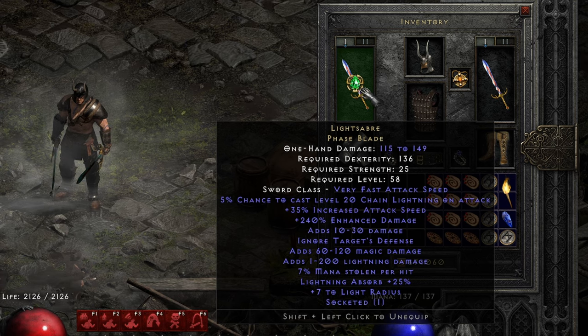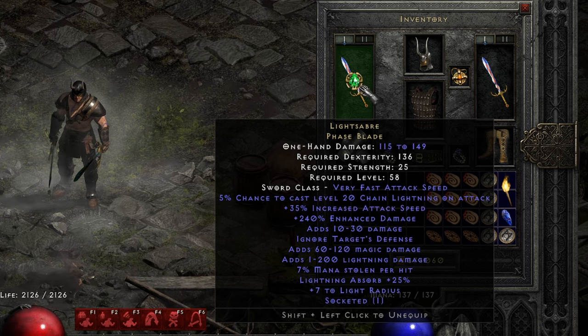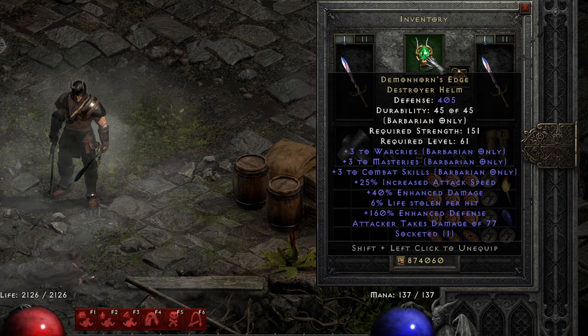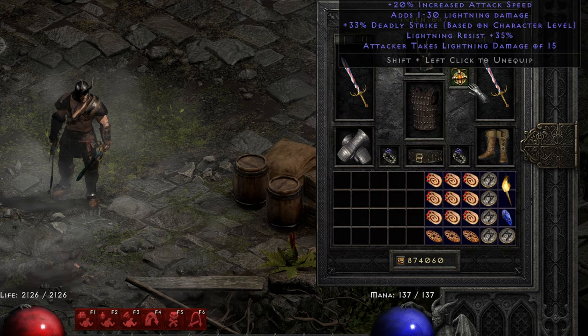Both have 15 IAS 40 ED jewels where the required 15 increased attack speed dual makes me hit the last whirlwind breakpoint, together with Demonhorn's Edge which also has 15 increased attack speed and 10% increased attack speed naturally, and Highlord's with an additional 20 increased attack speed.